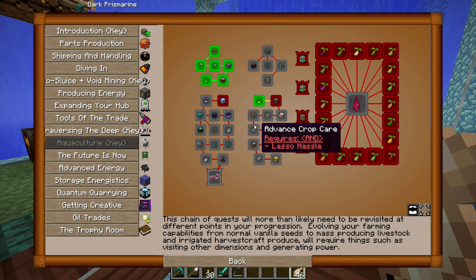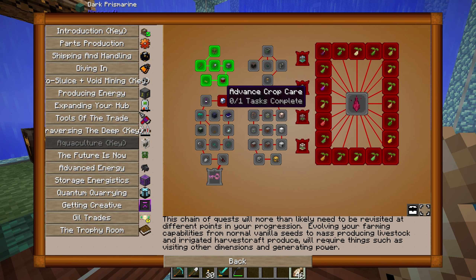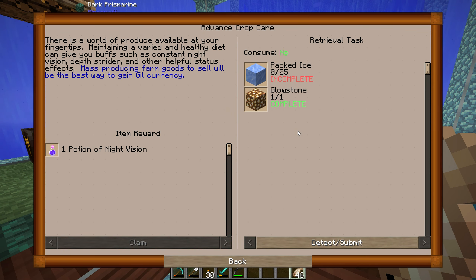Let's go look at the quest. We have this option here for passive animals, which would be nice to do. Like I said, I do need more dirt — I'm a bit short at the moment. So we need at least a stack to make this. This line seems to be for agriculture and also goes down to a key. Speaking of keys, I think we could finish this up real easy to get another key. Possibly in the next one or two episodes we might have all the rooms unlocked, which would be pretty cool. There is a world of produce available at your fingertips — maintaining a varied and healthy diet can give you buffs such as constant night vision, depth strider, and other helpful status effects.